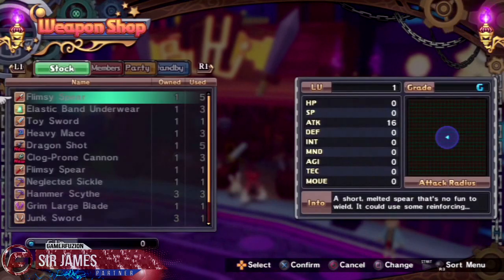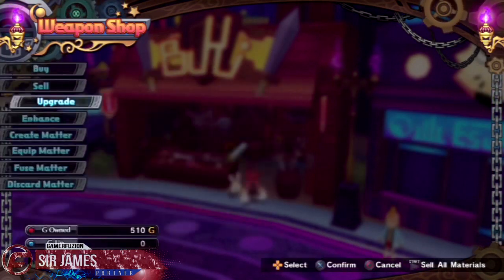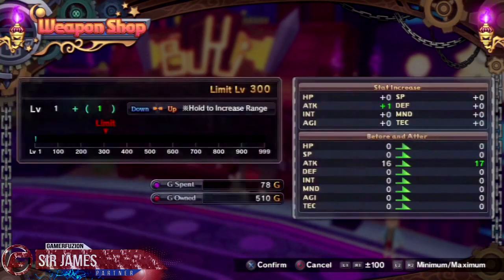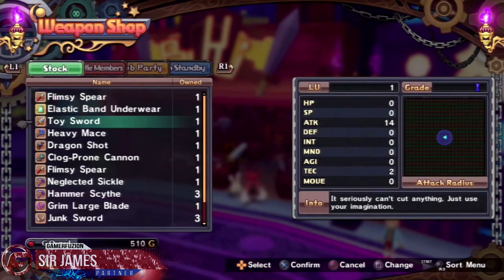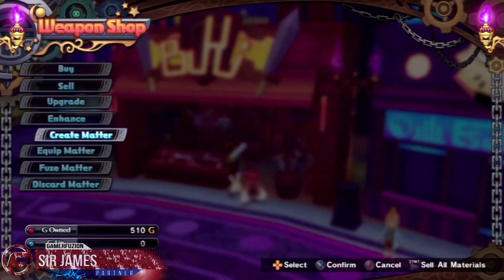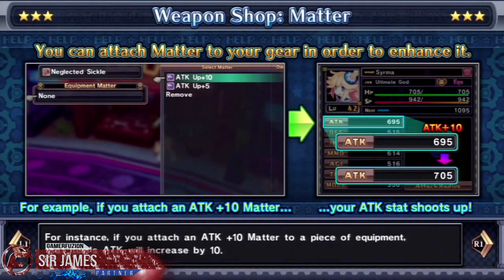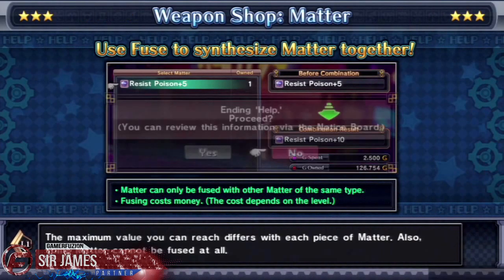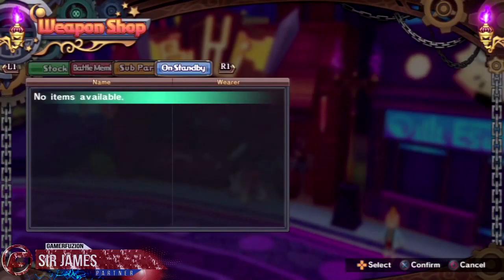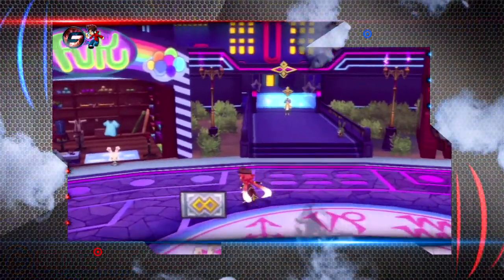When you upgrade a weapon, you spend gold to increase its stats, and each weapon has its own level cap — maybe level 10 for an early weapon, or up to level 30 or 50 for later ones. There's also a crafting system where, if you meet the item requirements, you can craft additional weapons. There's just so much added into the game that it can be overwhelming at first, but as you progress it becomes very understandable.